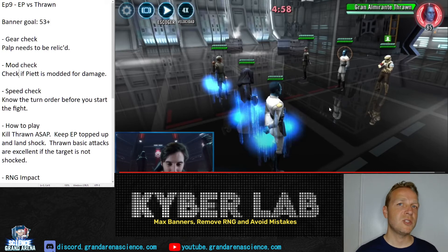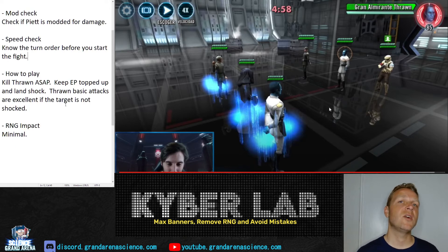Check to see if Piet is modded for damage because he can actually put out reasonable DPS. Know the turn order — you don't have to go first, which helps, but you don't have to. The goal is to kill Thrawn as soon as possible because that takes away all of the enemy team's sustain and the danger of Fracture, which is the main thing you have to worry about. The Emperor's Trap stacks from Piet are a bit worrisome too, but they don't have the turn meter that normally comes with Emperor's Trap in Troopers, so it's mostly just additional damage and it'll wear off naturally when your characters take turns. You need to kill Thrawn as soon as possible, keep your own Palpatine alive, and land Shock where you can — Shock prevents the turn meter gain that Thrawn gives any time a team member has a debuff, resists a debuff, or suffers a debuff.